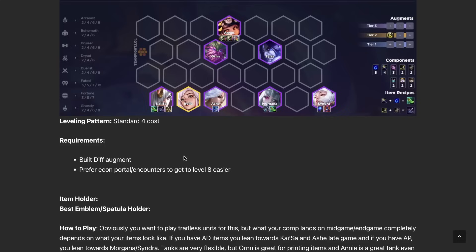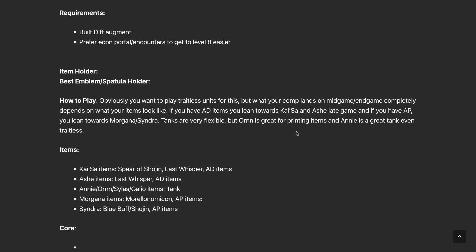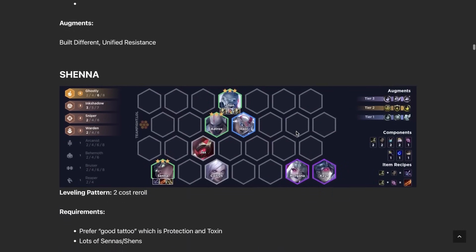Built Different — you need the Built Different augment to make this work. This comp is really good because everyone is going level eight for four-costs right now, so you can conserve your health more than before, making this augment really powerful. Unlike other four-cost comps, in Built Different you can use any four-costs: Kaisa, Ash, Morgana, Syndra — they all use very similar items. You can also run duplicate copies of your units, like two Annies or two Ashes, potentially three-starring them later, which helps you win games much more easily.